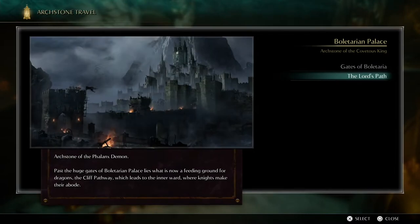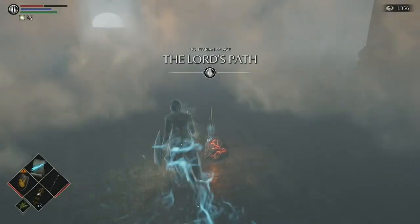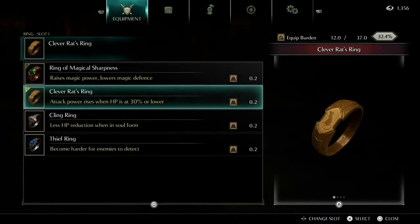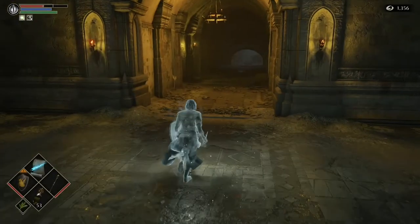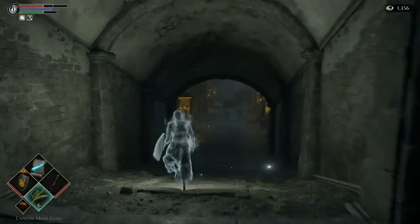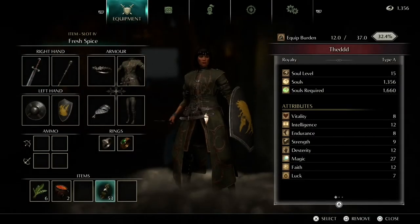We're going to 1-2 the Lord's Path now. For this area, unequip the clever rat's ring and equip the cling ring. You can keep the ring of magical sharpness equipped.